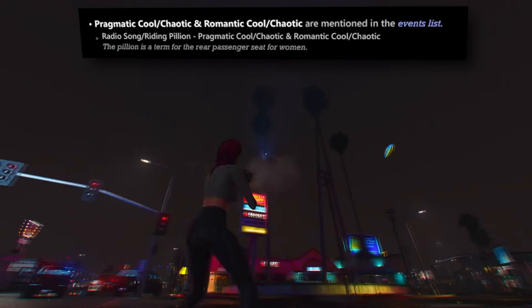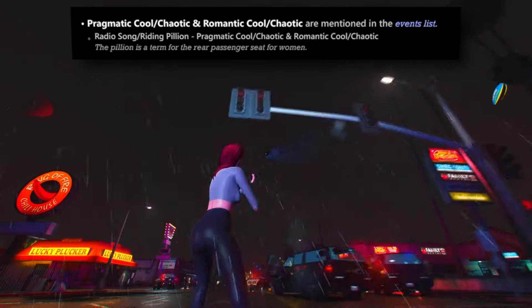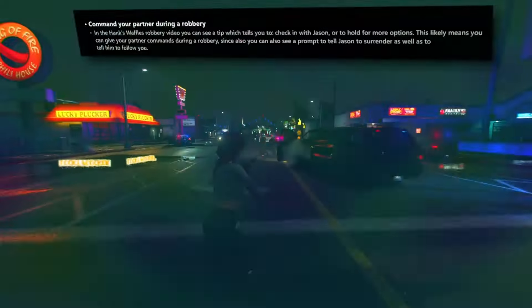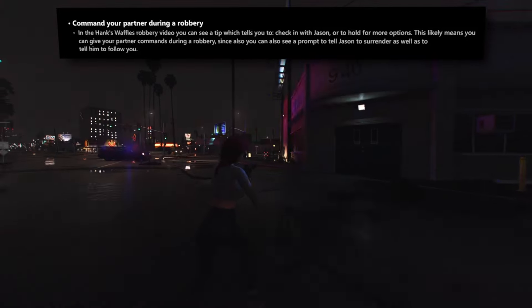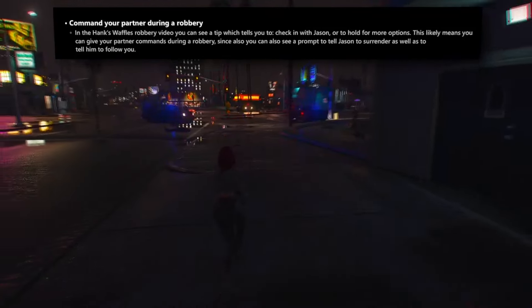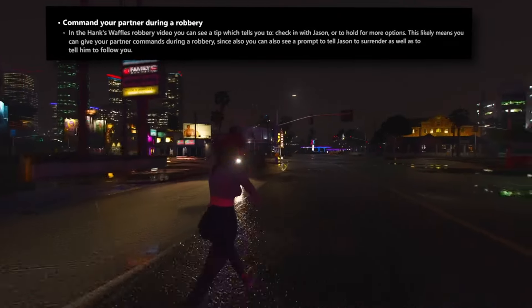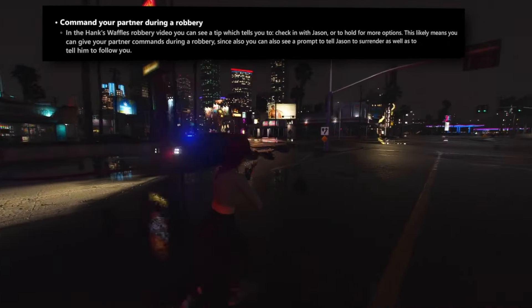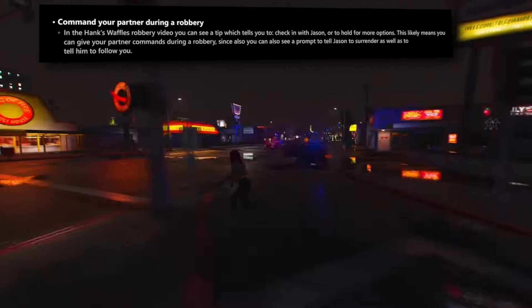Among event types, two distinct categories emerge: Pragmatic Cool and Chaotic and Romantic Cool. During robberies, players can issue commands to the other character involved. A tip notification in a leaked robbery clip suggests checking in with Jason or holding for more options, implying players can give their partner commands during a heist. Prompts to instruct Jason to either surrender or follow indicate a degree of control over both characters simultaneously, simplifying coordination.